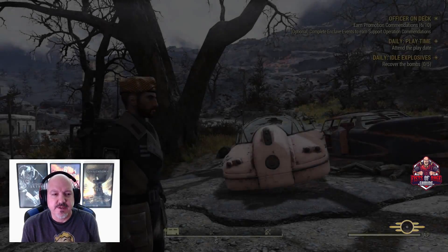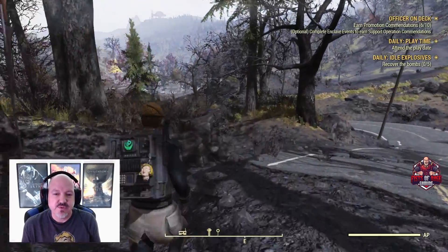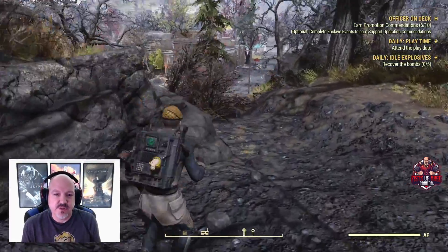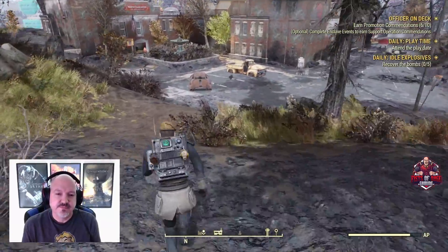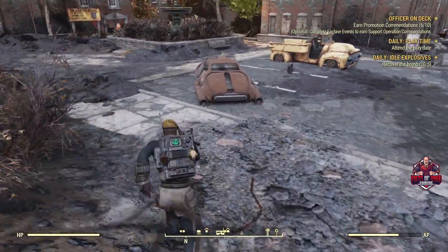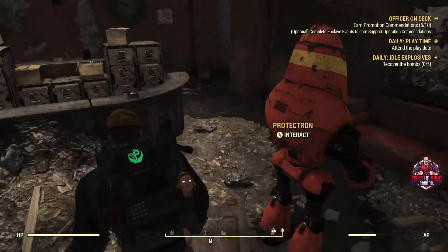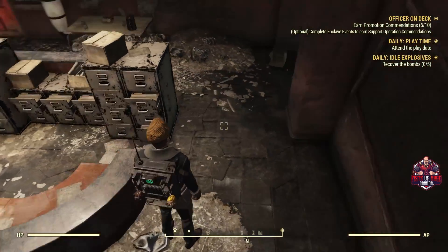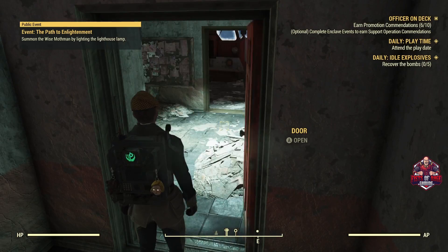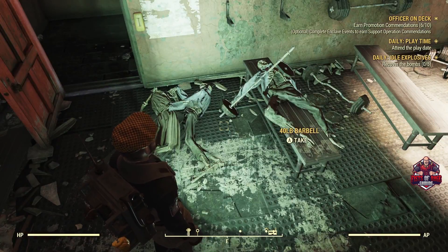The first location is the Charleston Fire Department — it's pretty well known. I'm on a private server right now so I know the loot will be there. Once you appear here, run down the hill. One way to tell if it's been already taken on a regular server is the phones — these phones will usually be gone, so if the phones are gone chances are the lead will not be here.